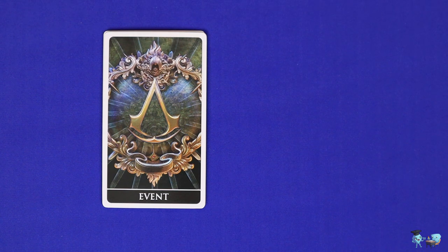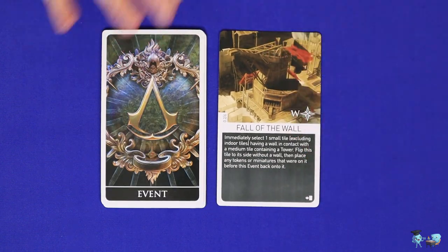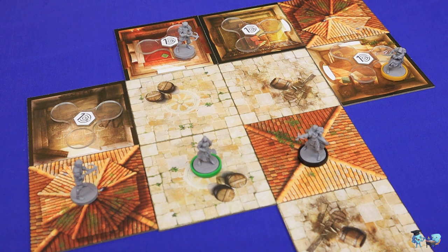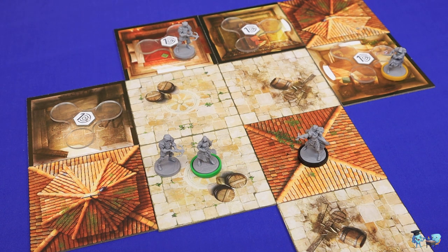Assassin's Creed is played in turns and each turn is played in four phases. First is the event phase where you will draw and resolve an event from the event deck. Second is the assassin phase where all assassins will move and take actions on the map. Third is the enemy phase where you will resolve the enemy actions. And finally is the end of turn phase where you'll check for the end of the game and then reset for the next turn.